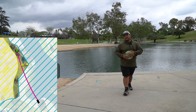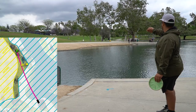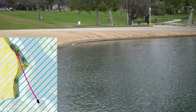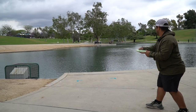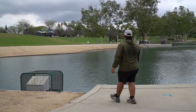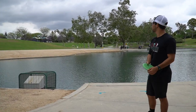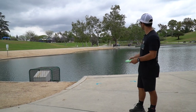Hole seventeen — we've got an interesting temp hole. It's 300 feet, mando on the right side, you've got to be on the left side of the pole. There is hazard on the left side of the gutter, so it's kind of like an island hole. I'll be throwing my First Agent. There's hazard on the left and a mando right — we do have a right to left wind, so I'm going to throw a straight putter hard and flat.